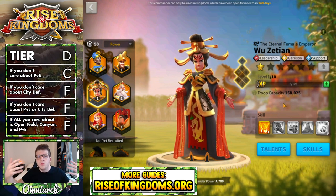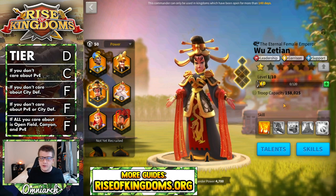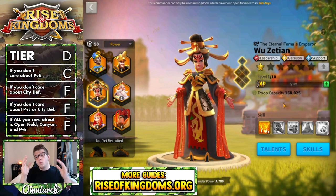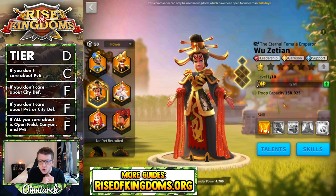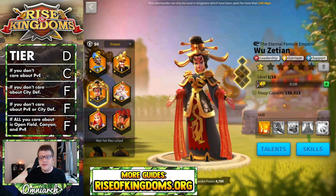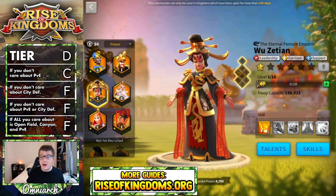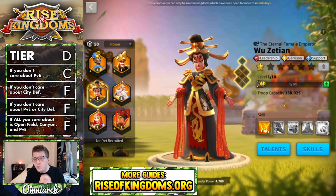There are commanders that outclass Wu Zetian even at the thing she does best. That's not to say she's not S tier in those categories, because she's very good. But with the ability to pick your mightiest governor, pick your whale commanders, I just don't really see Wu Zetian being a great investment. At this point in 2021, if you don't have Wu Zetian, I would say maybe just leave it as it is. Back in the day when she first came out, if you invested in her, you probably got a ton of value because for the longest time she was meta. But Wu Zetian as an investment to me is a D tier investment.